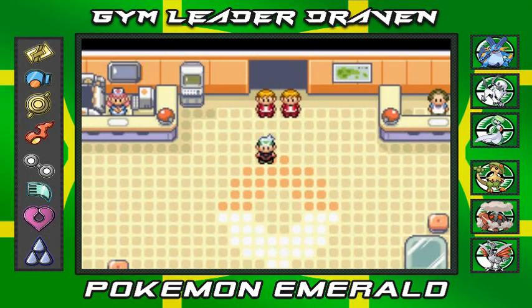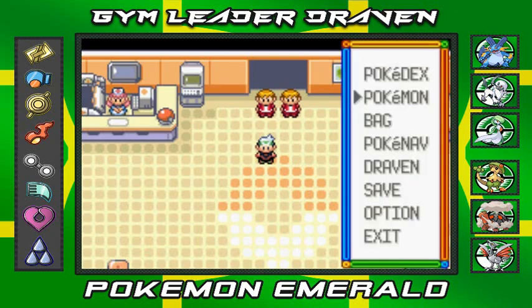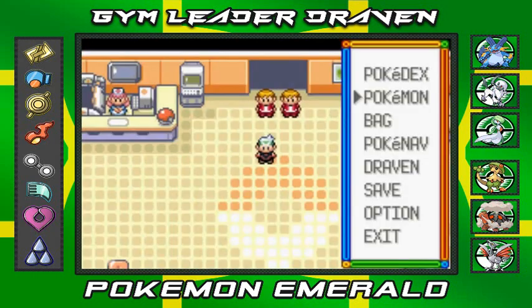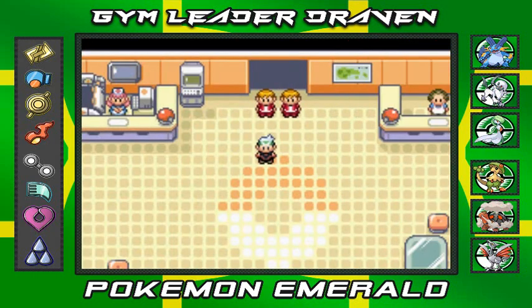What's up guys, it's me your host Draven, welcome to another episode of our Pokemon Emerald walkthrough. It is finally time to go straight to the Elite Four, battle all those guys and take what's ours — that is the Hoenn Championship. I did a lot of speed training off screen, as you can see my Pokemon are nice and leveled. Some Pokemon were easy to train, some were hard.